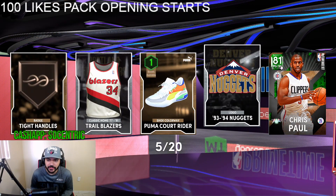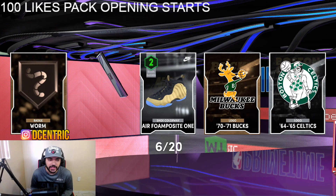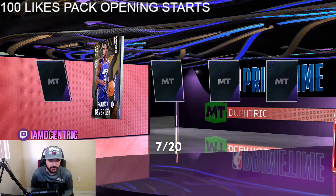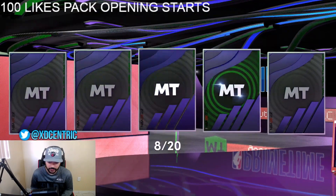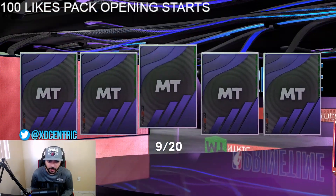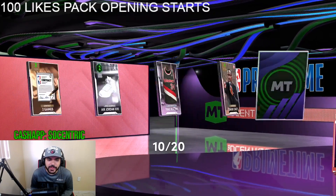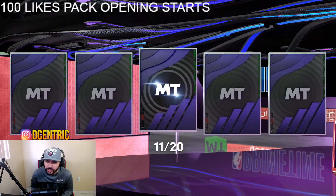Can I get a shake here? We get an emerald Chris Paul - oh, that's a troll. No shakes so far, Vernon Maxwell, Roby, another Tony Parker. We're about halfway through the box, no shakes, not even an amethyst. Yo, how - have we gotten a single card from the set yet? We're halfway through the box and we don't have a single card from the set.